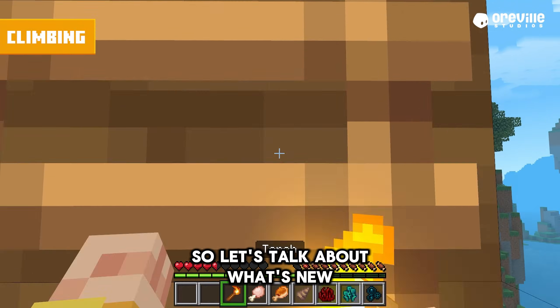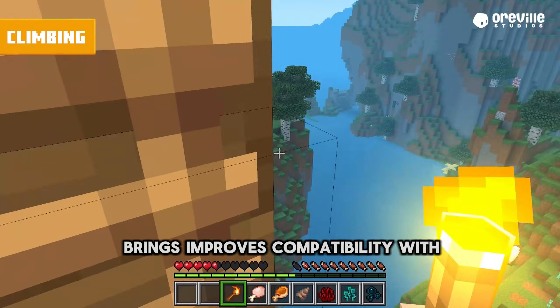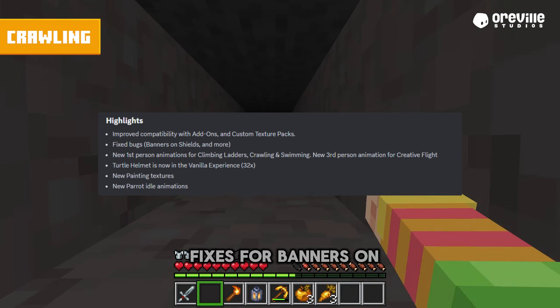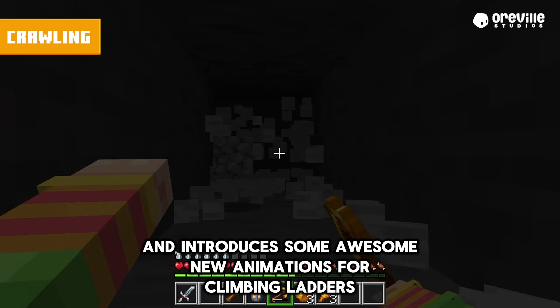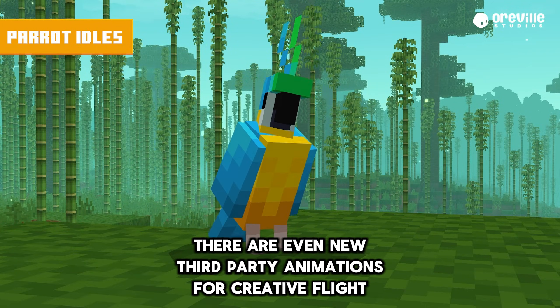So let's talk about what's new. Let's run through some highlights. Version 1.1 brings improved compatibility with add-ons and custom texture packs, fixes for banners on shields, and introduces some awesome new animations for climbing ladders, crawling, and swimming. There are even new third-party animations for creative flight.